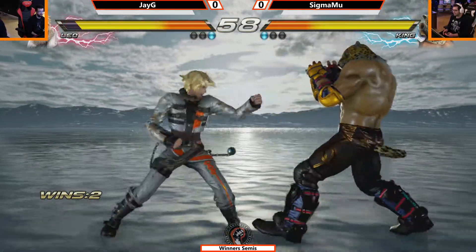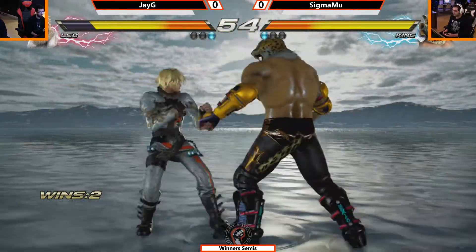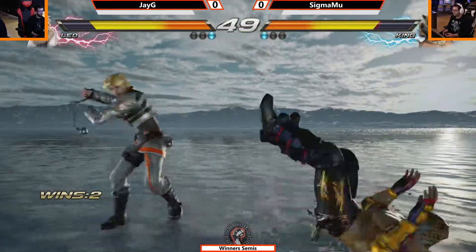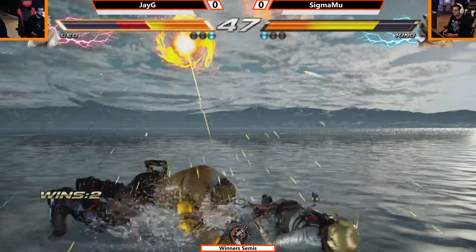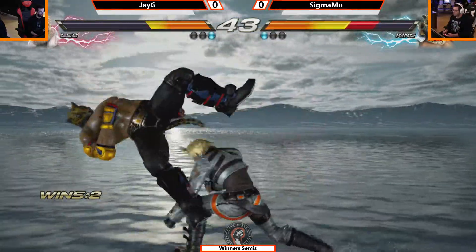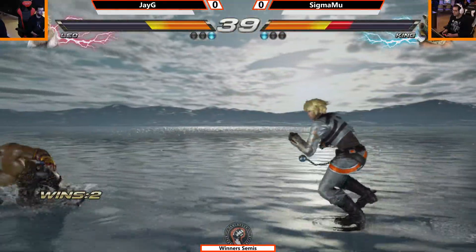Nice block. Sigma Moo going low again. So he is not blocking low as well. That's bad — bad chest pump. Nice block though, and a launcher but no follow. Spring kick and a moonsault press from Sigma Moo — unblockable. You should move away from it. You got away with it — you didn't block it, you just rolled out of the way. That was smart.